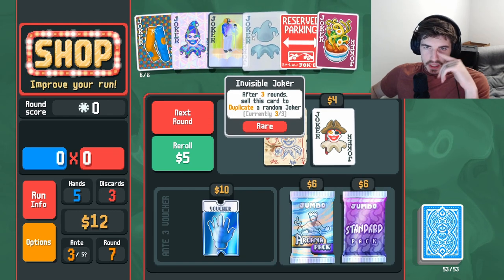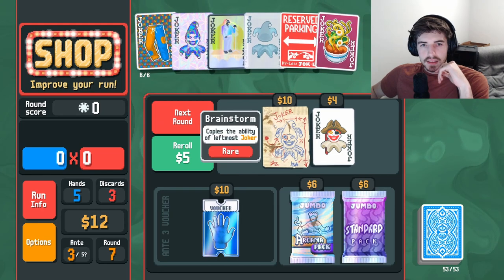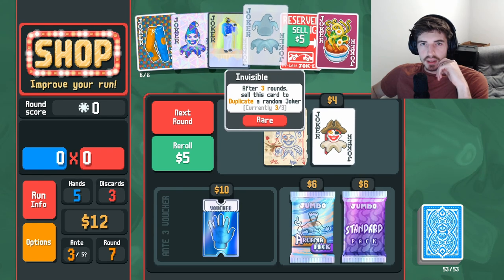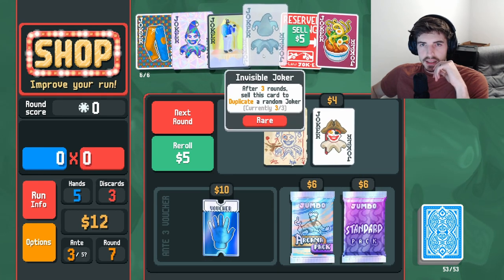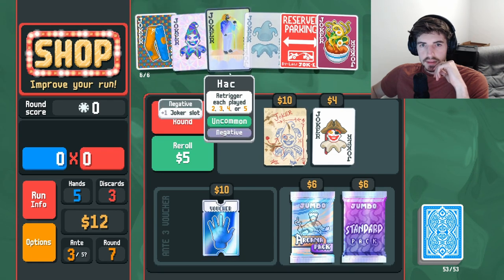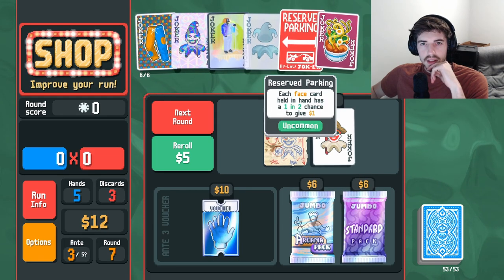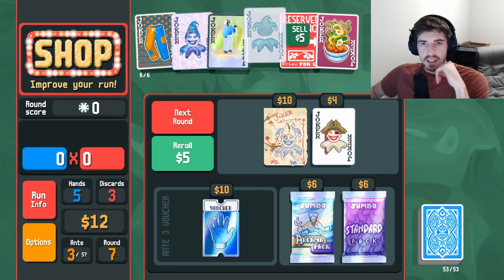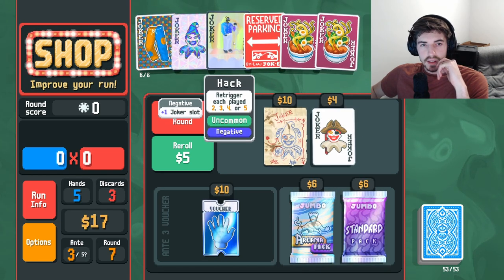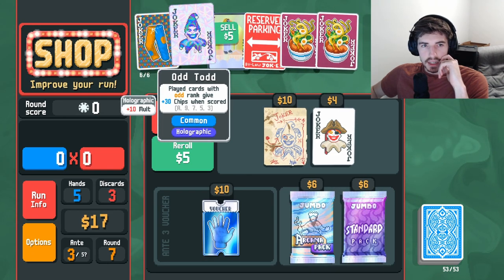So we have to get a duplicate of a joker here — copies the leftmost joker. Interesting, so I think we sell this. Let's sell you and see what we get — that's pretty good. Maybe we get rid of the hack — well, he's a negative so it doesn't actually matter.